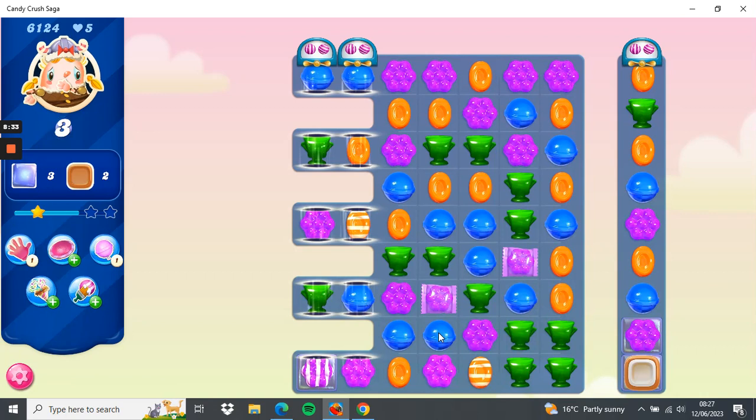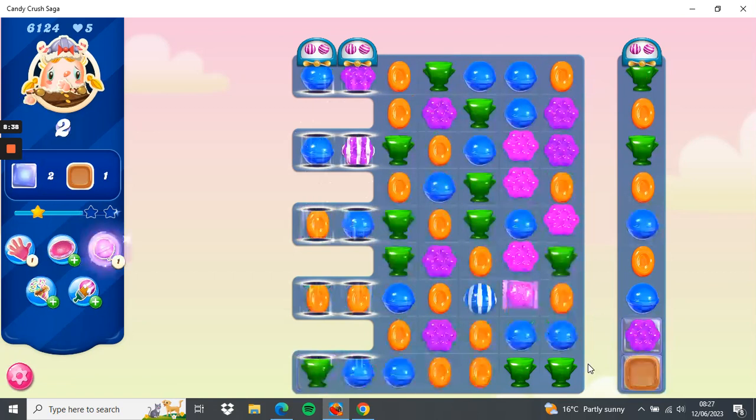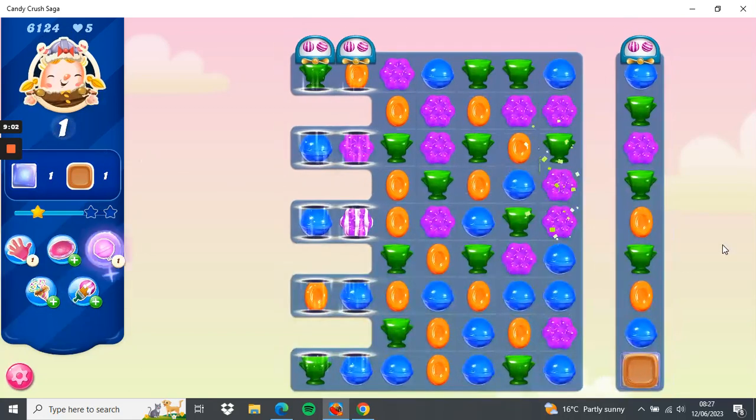I can set that off by triggering this wrapped candy here. So what have we got now — one toffee, two jellies with two moves. Where's the two jellies? We'll set that combination off. That'll do that.